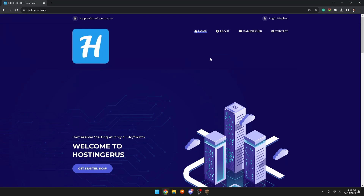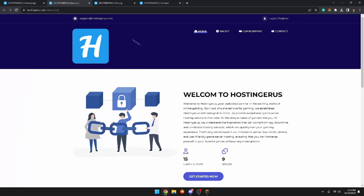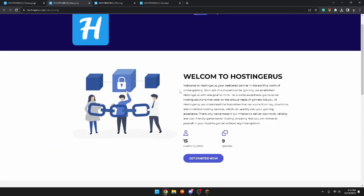First thing here is their support email if you need any support, and right here it tells you all their current deals, which is pretty cool. As you can see they have a Home page, About page, Game Server page, and Contact — I'm going to quickly open up all of these links.